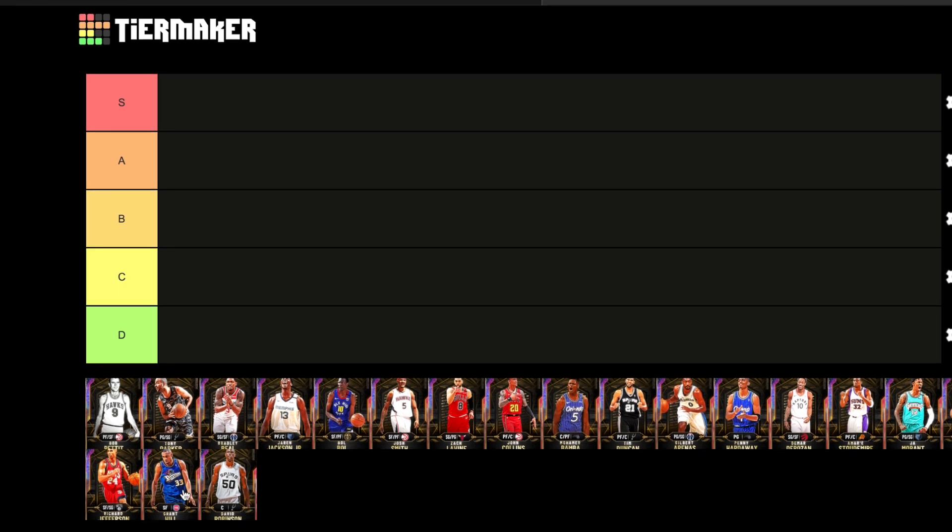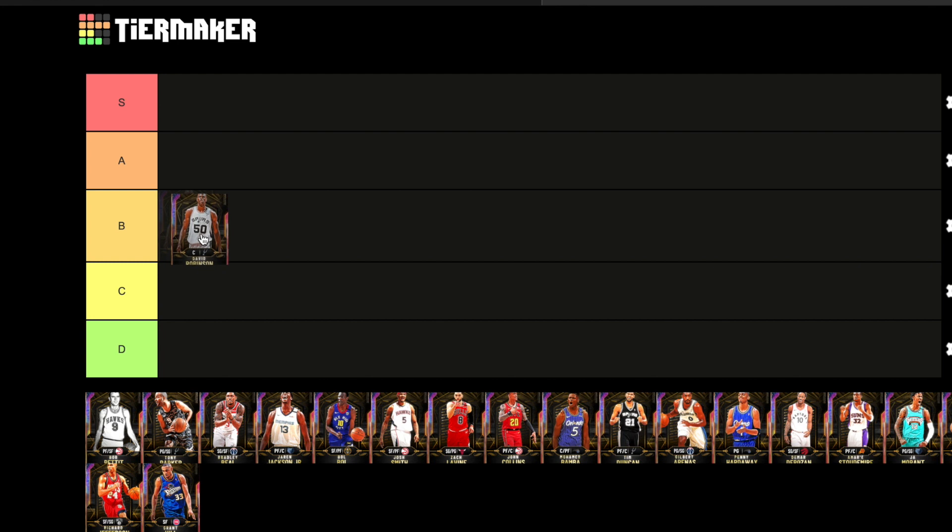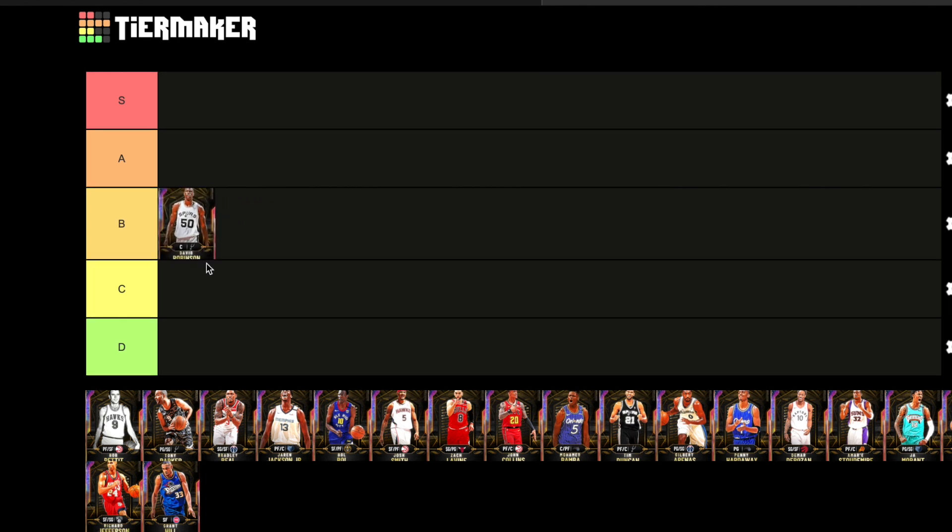We're going to start with David Robinson. I'm sure a lot of people picked this card up. He was one of the first out of the three Galaxy Opals — I believe it was Grant Hill, him, and Penny Hardaway. He did have an Evo later in the year, but they didn't give him Hall of Fame range extender. They're giving all these centers Hall of Fame range extender. He has a nice jump shot but misses wide open jumpers. So out of all these cards, he's definitely not S tier — I'm going to put him in B tier. David Robinson has some nice animations, he can back people down and plays really good defense.